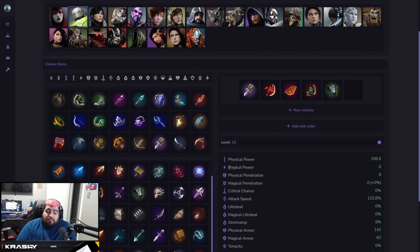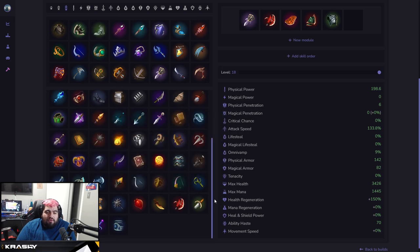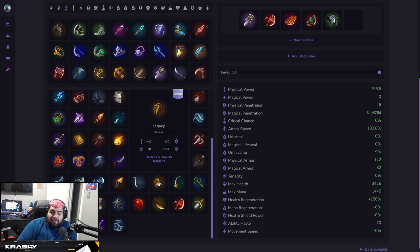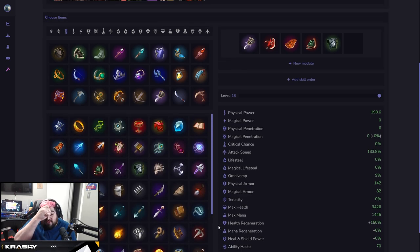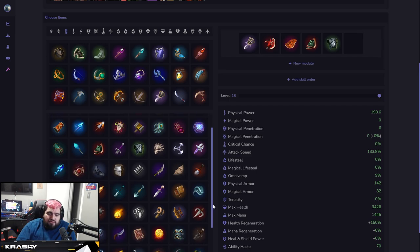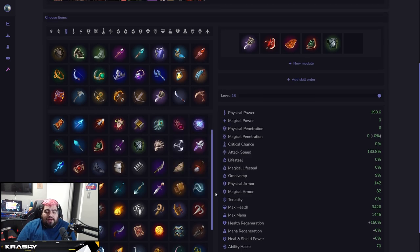For the fifth slot on Crunch, if you're having trouble with carries, go Warden's Faith. If you want more healing, consider Draconum. If you need anti-CC magic armor, go Legacy. There's also a Crunch-specific item slipping my mind right now — if you know what it is, let me know in the comments. Any of the tank items are honestly great for the fifth slot.